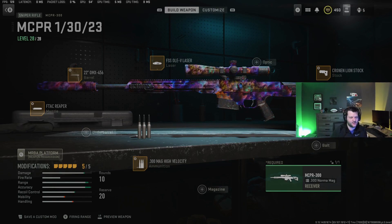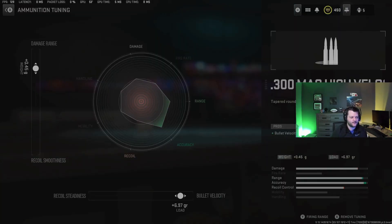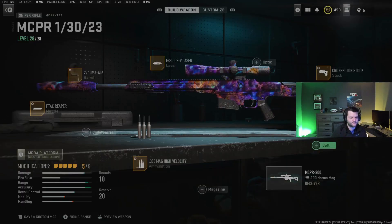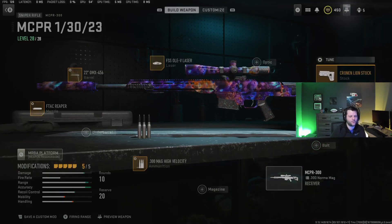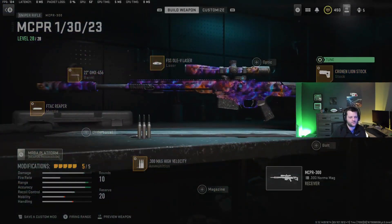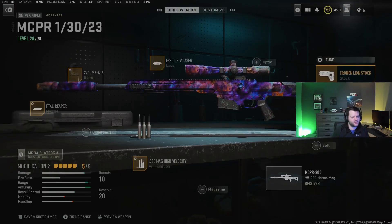You tune this mostly for bullet velocity, and then damage range except on the barrel — I like a little more ADS speed there. High velocity rounds tuned for damage range and bullet velocity; the F-TAC Reaper tuned for ADS speed since it's a bolt-action and you don't need to tune for recoil; then bolt velocity. For the Lion stock, if you want it snappier you could swap it out for one that gives more ADS and sprint speed — but I like the aiming stability so I can hit follow-up shots easily.